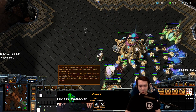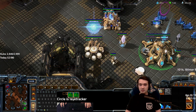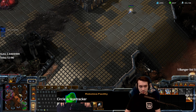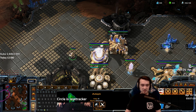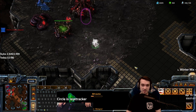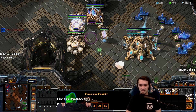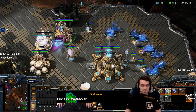I'm going to check if he has a third base on either side. Getting two more gateways — you should usually be going up to about four gates before Warp Gate finishes. I'm actually going to get an Immortal first. He should be trying to take a third by now. That's a lot of Zerglings. He has a Lair on the way — you can see it right there. He has a lot of Zerglings, so I'm going to play it safe: get a Shield Battery at my wall, get another pylon, and get a Sentry.